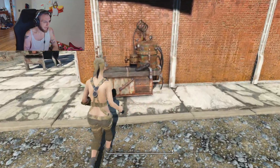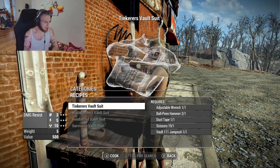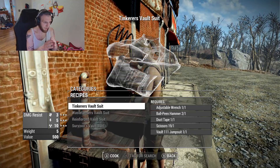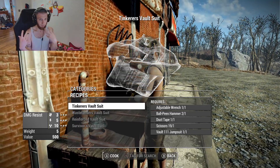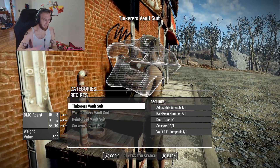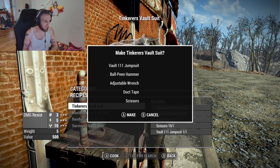What we can do here is go to the chemistry station and go down to the Upgrade Vault Suit section. The first thing you're going to start out with is the Tinkerer's Vault Suit. You need your base vault suit, one wrench, one hammer, one duct tape, one scissors, and the vault suit — and you can craft the Tinkerer's Vault Suit.